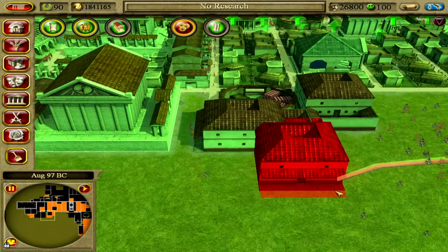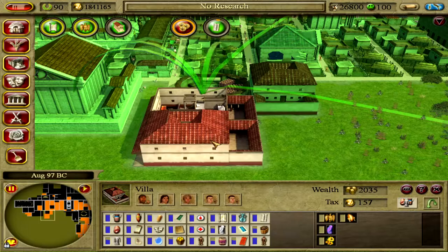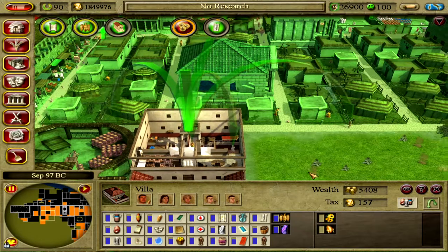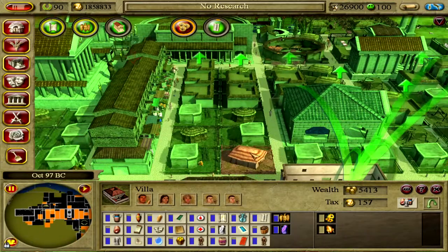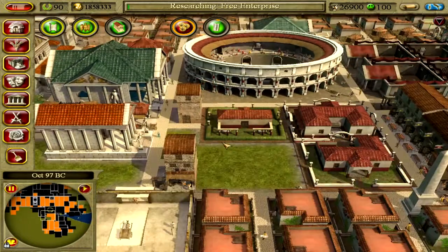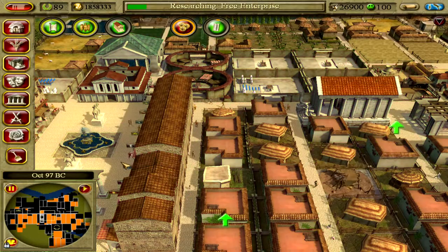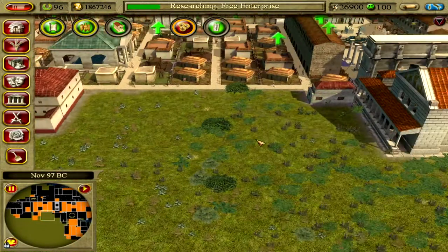We're almost done with that. Plants are okay — there we go, slave has brought a dress. The woman has brought some flowers. They just need the geese — there we go, he has brought the geese. Our first palace!